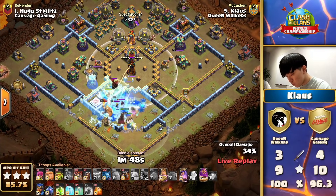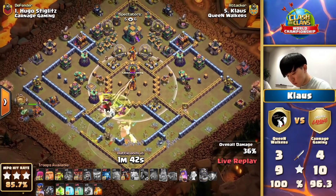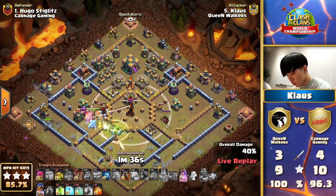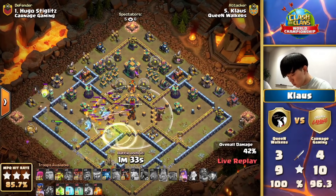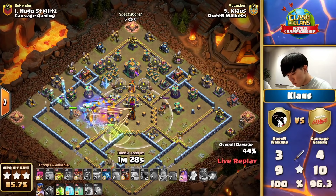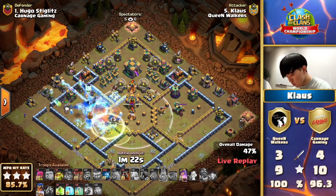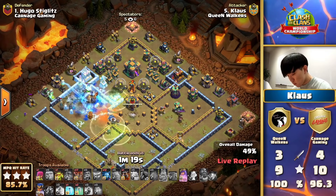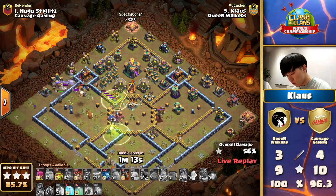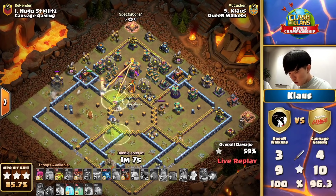Expect anything — look at them go as they get into the middle. He's going to take down the multi-target inferno but also the scatter shot across to the left. He's only just deploying the Royal Champion now, turning his heroes invisible. He's still got Ice Golems yet to pop. The queen can get across to that multi-target inferno; the Lalo pathing is shaping up lovely. But I do wonder where he's going to send it because the sweeper is pointing across that right inside. He's jumped across to the Town Hall!